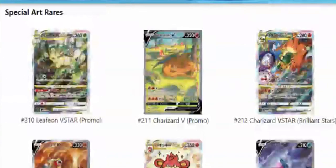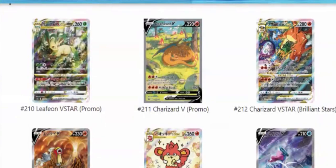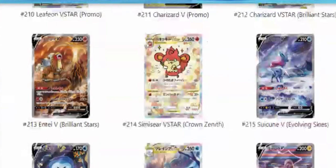We've got some other stuff here. Us in North America and English, we already have some of these cards but not all of them. V-Star Universe is Japanese, so they're getting some cards that we already have. We've got the Entei, Simisear, Suicune — these are all cards that we'll be getting in Crown Zenith come January.